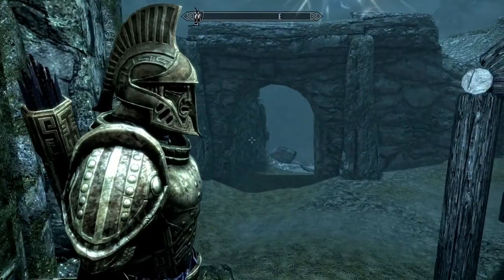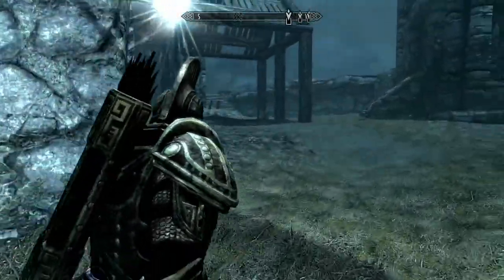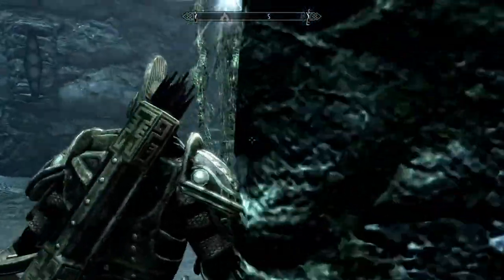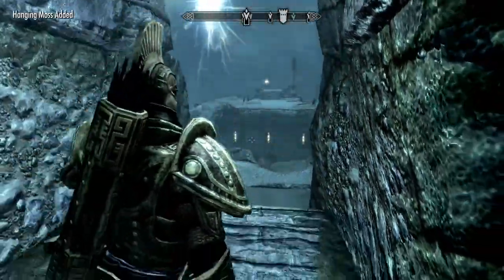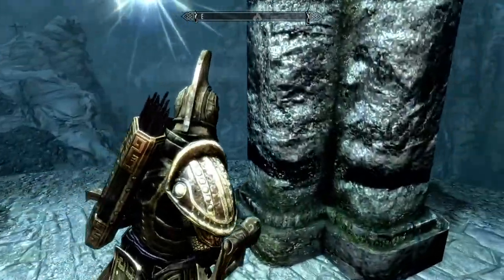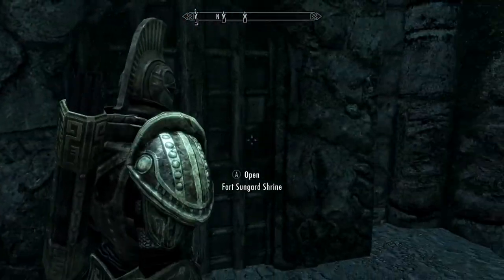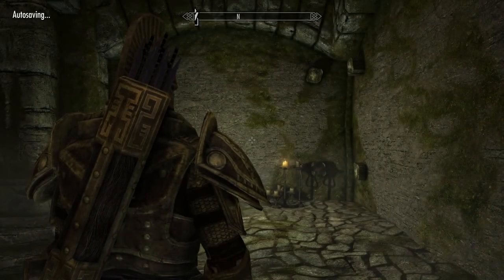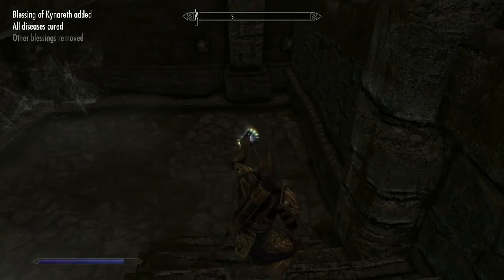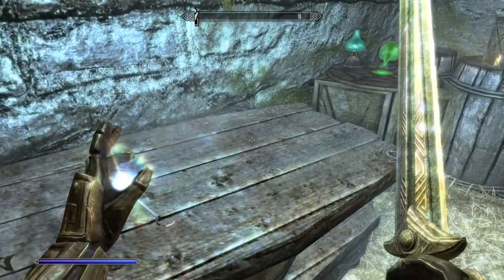Once you get out of the Annex, then you can travel over. I'm looking around here — there's nothing out here. I've done the Tower, grabbed the Hanging Moss. You've got some great views of the valley below, and you can see why this fort is essential. The next thing you want to go to is the Fort Sungard Shrine, which is the shrine to Kinnereth. And then if you look around, there is not a lot here.